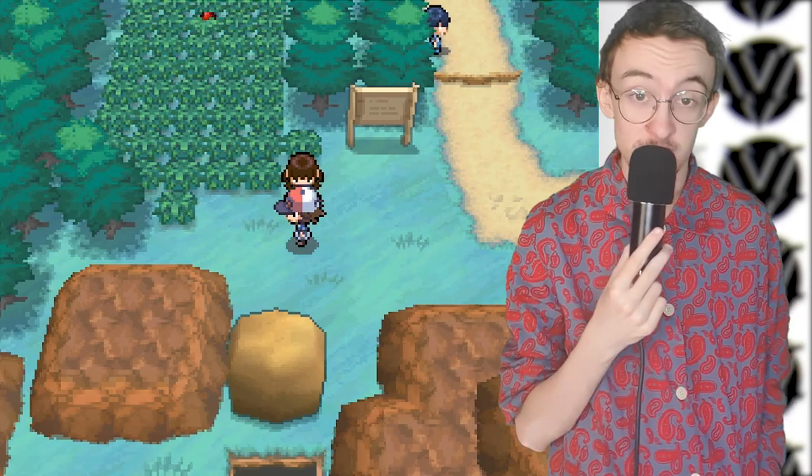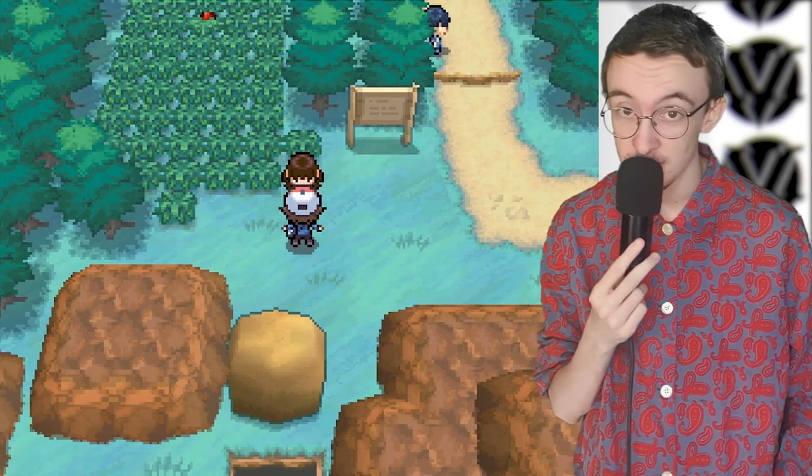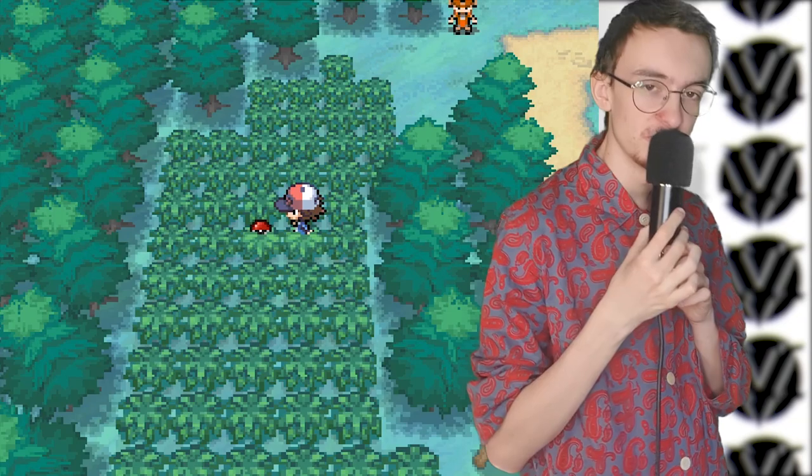After that, we take a lovely walk to Striaton City where we face our first gym leader - I don't know how to say his name so I'm just going to call him CeeLo Green. We head over to the gym and Clyde is like, the gym leader's at the trainer school, so if you want to battle him you're going to have to go there.